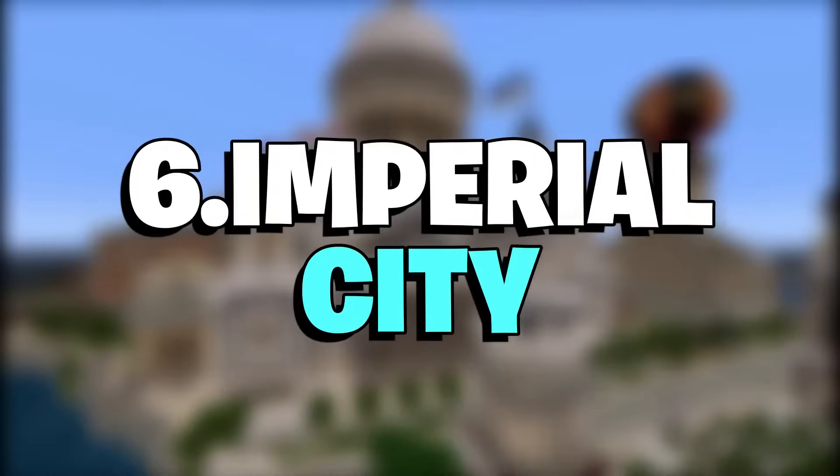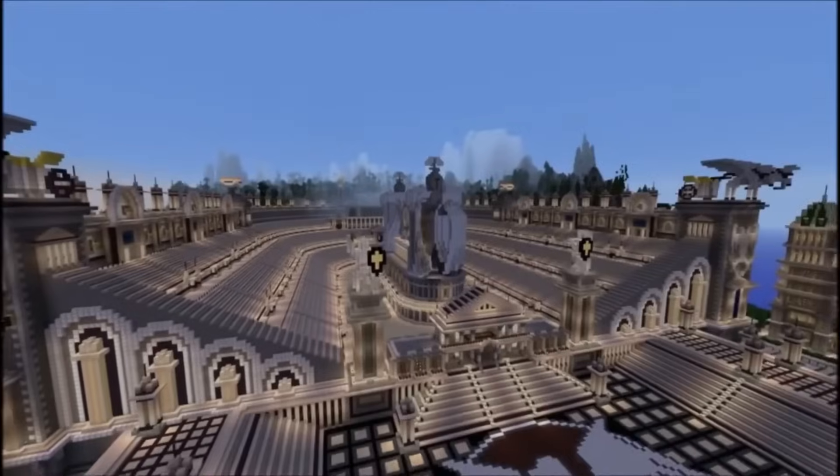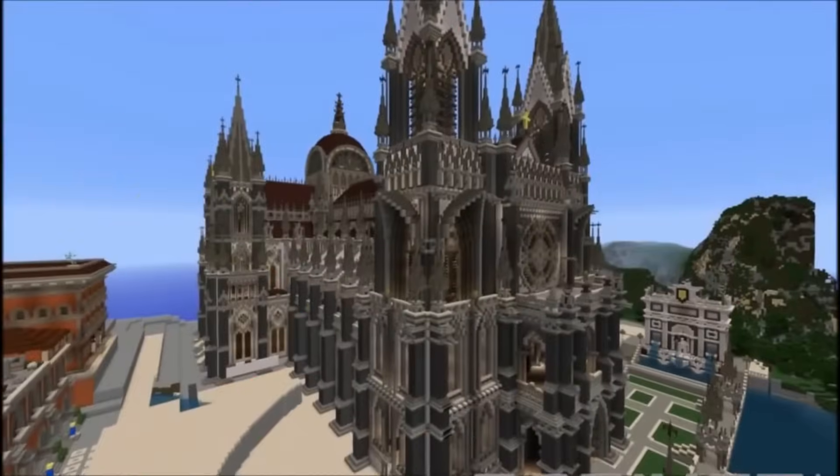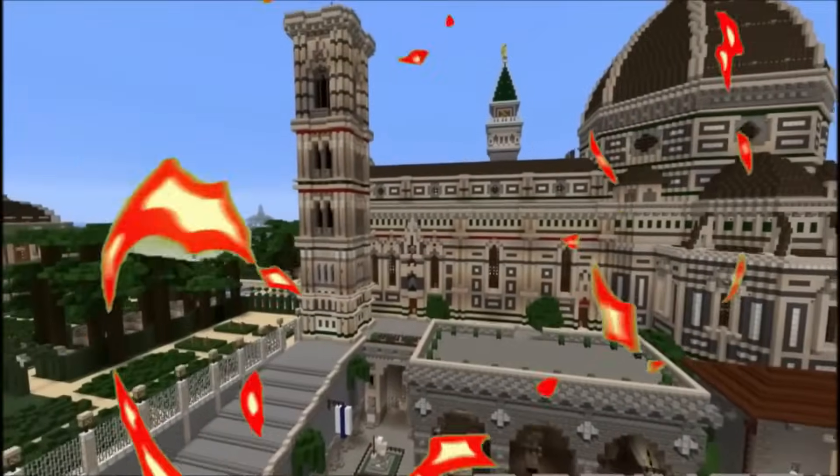Number 6: Imperial City. If fantasy isn't really your thing, you should explore this detailed Imperial City influenced by 19th and early 20th century architecture. There are plenty of neoclassical buildings to check out, and don't forget the two giant and not at all menacing skeleton statues guarding a mountain entrance.